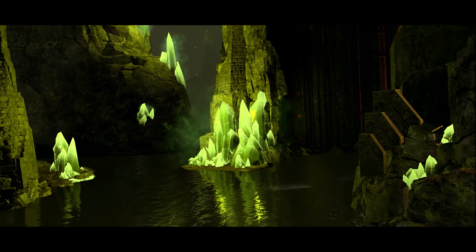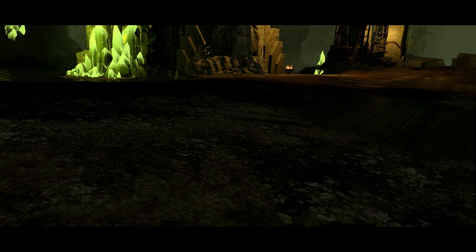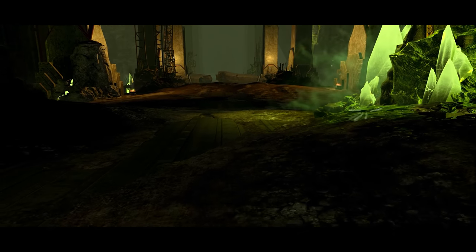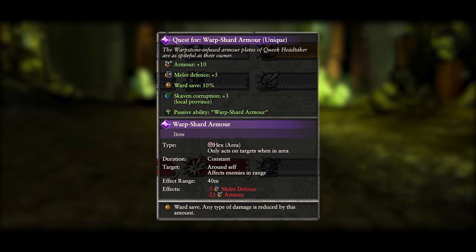His other mission is for the Warp Shard armour. It starts you versus a tiny Skaven force with some hefty reinforcements further up the map along with more appearing throughout the battle. Taking a decent mid-game army with some fast units should ensure you take out the nearby units before they get too close to the reinforcements. The armour gained makes Queek much tougher in battle as well as providing him with a hex ability.